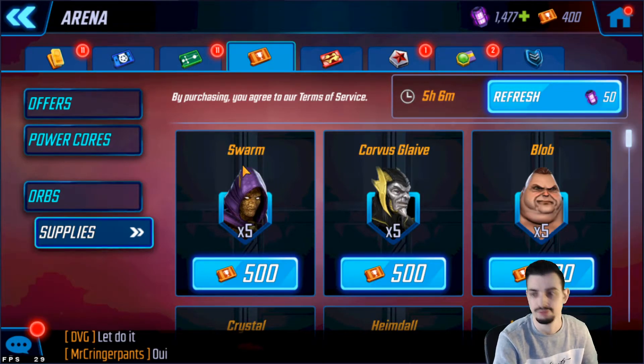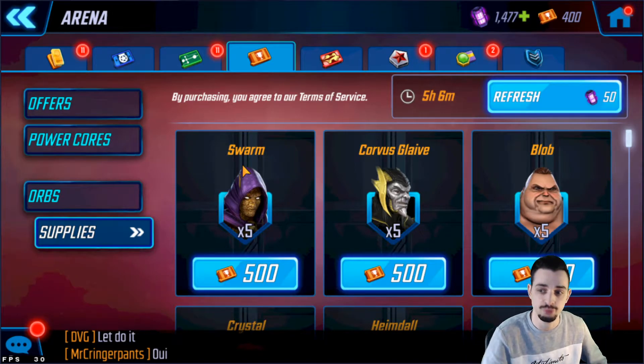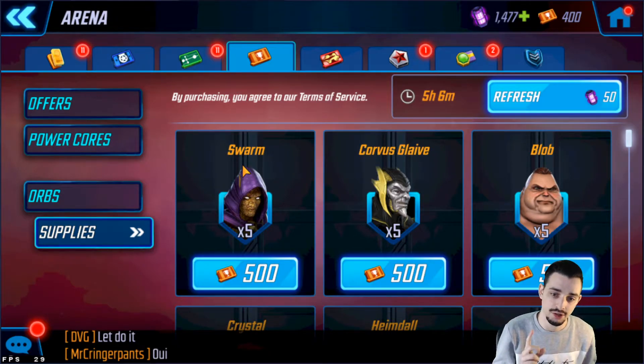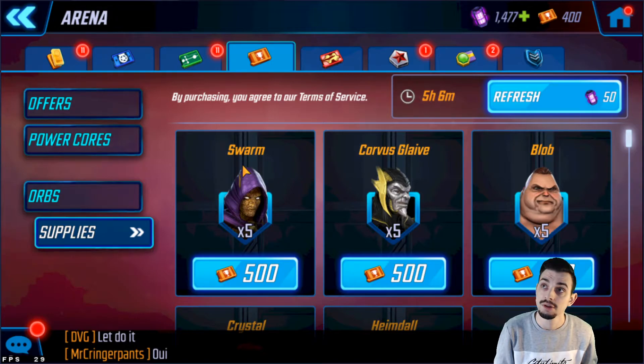Blob is part of Brotherhood 2.0. Swarm was recently added to the Arena Store — he's part of Sinister Six — but I think the original Sinister Six is just as good. The original Sinister Six contains Rhino, Vulture, Green Goblin, Mysterio, and at least one more I can't come up with right now, but it's not Swarm.